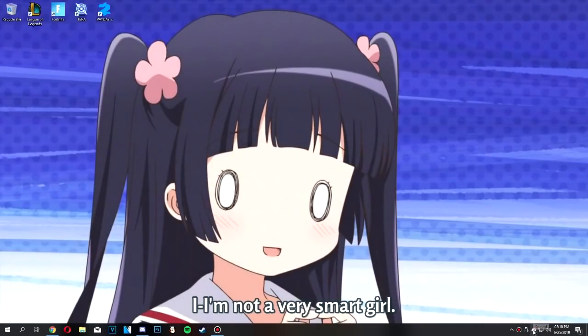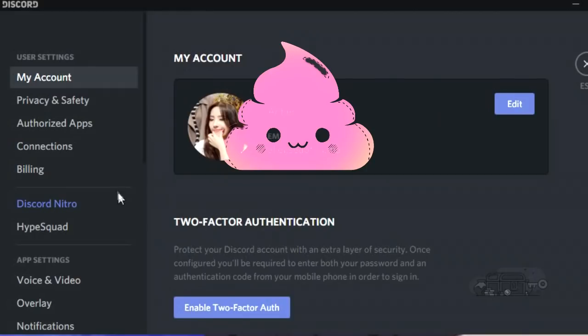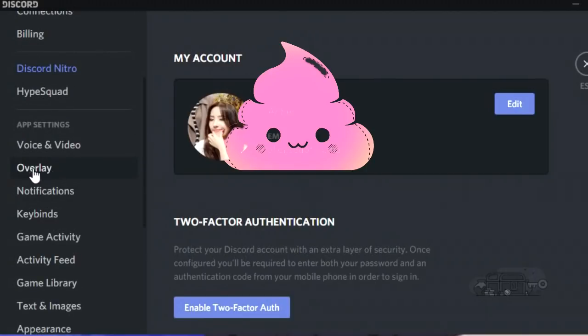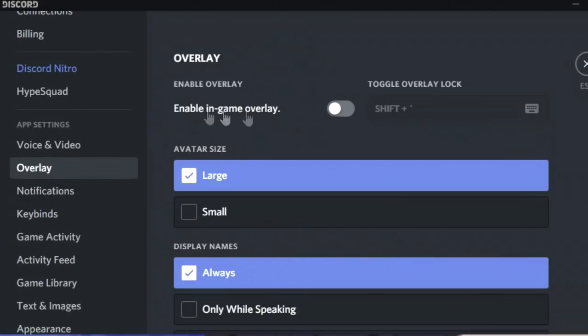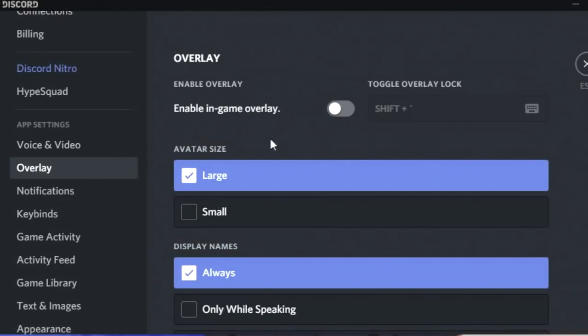Open up your Discord and click on the wheel next to your name for user settings. Go to overlay and check the enable in-game overlay option — make sure it is off, because it is automatically on by default. Click it to turn it off. Now that we've done that, we've disabled the overlay.